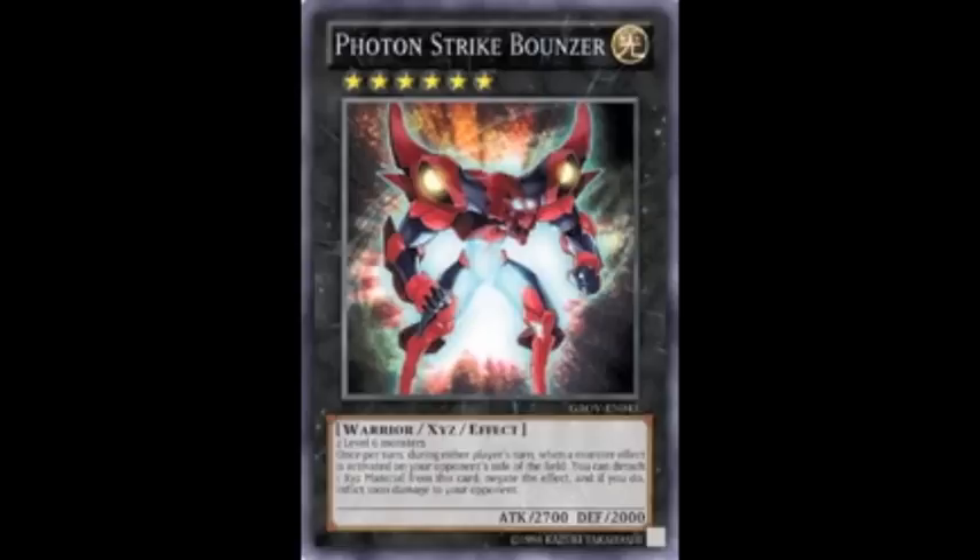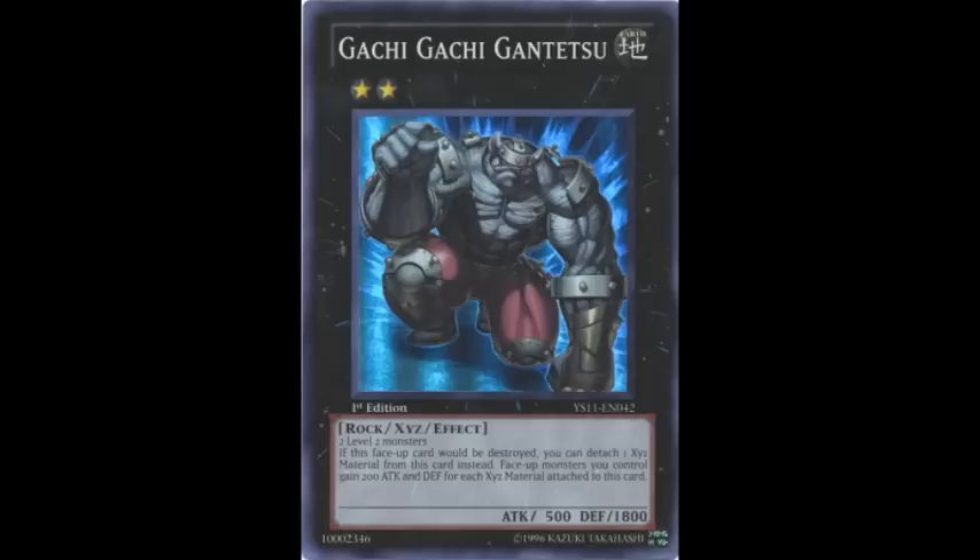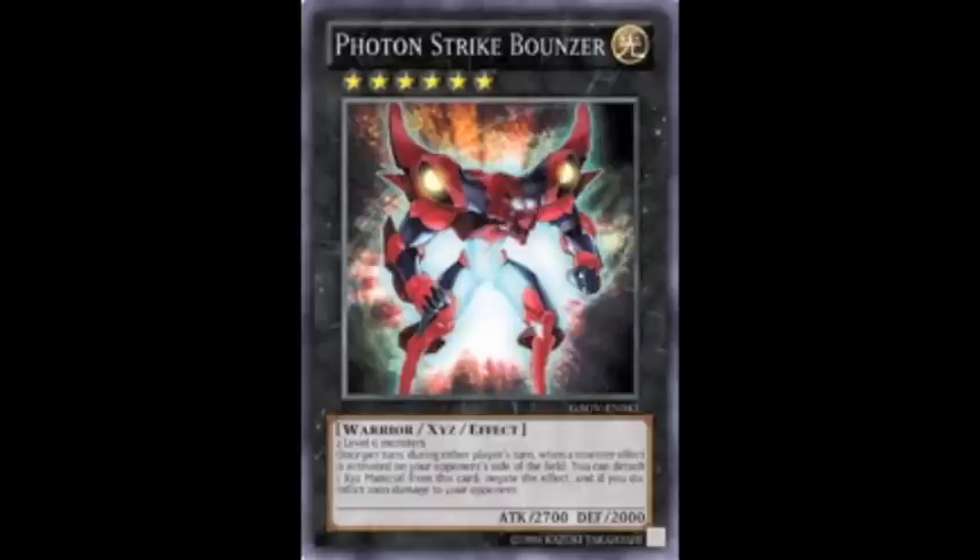In response to specific XYZ monsters' effects, this guy basically eats up Evolzar Dolkka, Zenmaister, Maestroke, Gachi Gachi, and many more. Plus, since they can't activate their effects twice within the same chain, the likes of Zenmaister will go plummeting to the graveyard. And if required, Photon Strike Bouncer can just attack over most of these monsters anyway, making him even more versatile.